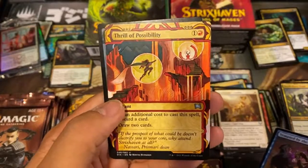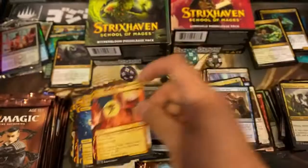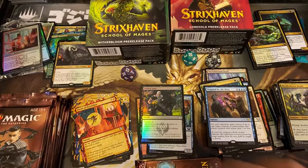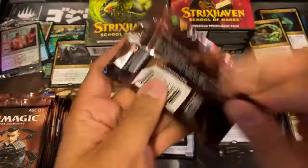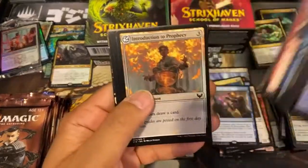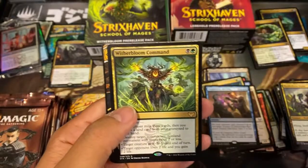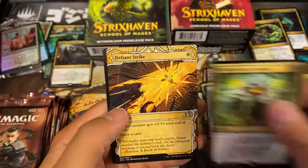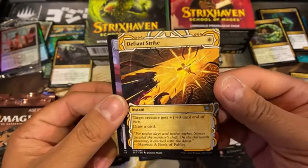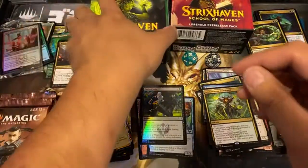Loving the art in this set — really cool. The way to go is the set booster because you're getting more rares out of it. Double Major — like in college, right? Negate, that should be a pretty penny. A lot of these are probably four or five dollars right now, even though it's one per pack. We haven't pulled a duplicate yet — it's all been different. Witherbloom Command and a Defiant Strike.